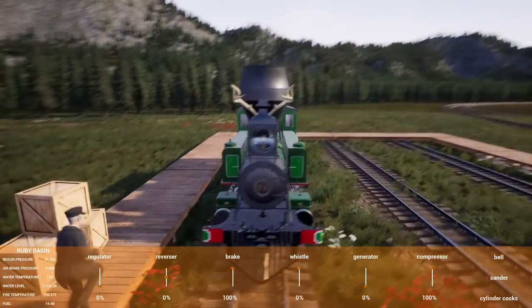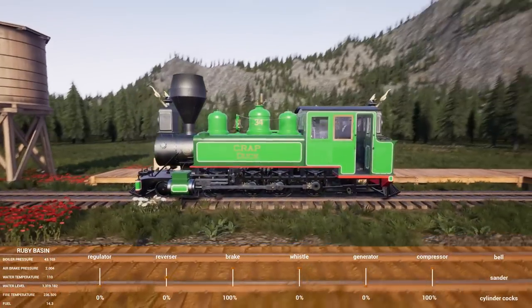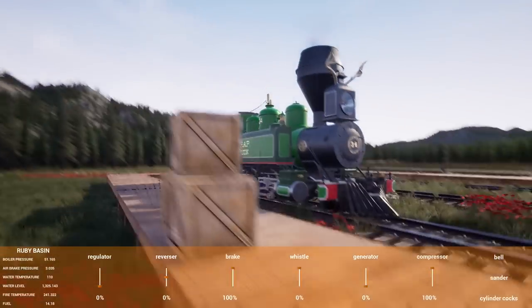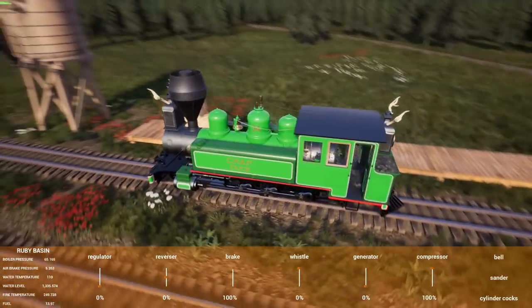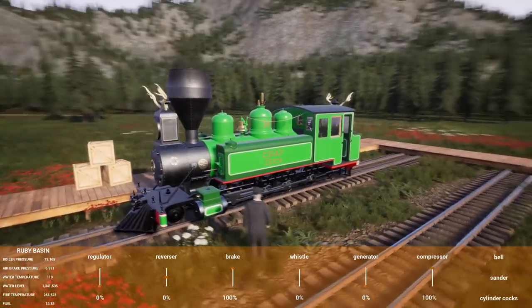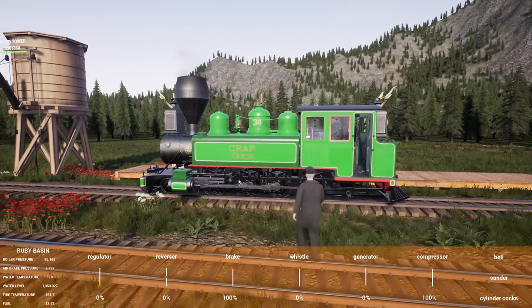They wonder if you'd have to fill the side tanks individually, but it turns out they're connected via a transfer pipe running under the boiler, right behind the smokestack. Filling one fills both. The engine is a 2-8-0 and appears symmetrical.